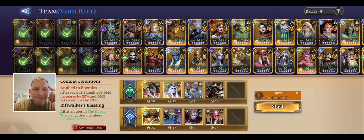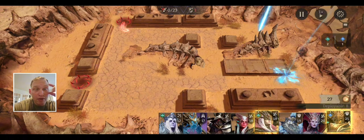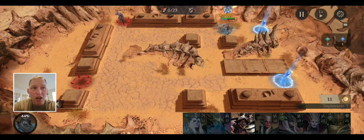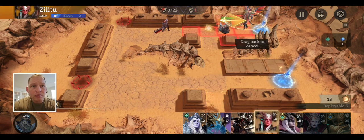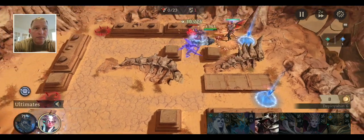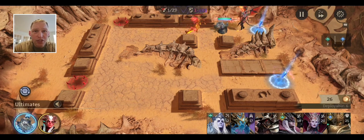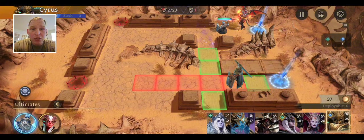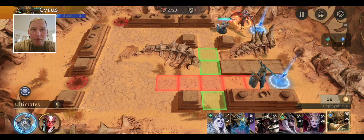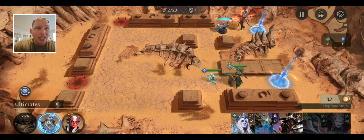Next stage. I don't remember what this looks like, but we're going to learn together. So we've got mobs from the top and mobs from the bottom, and the boss is going to come up top, so I want a tank up top. These Axelotters do a lot of damage, and I want some DPS up there to take care of them and the boss.